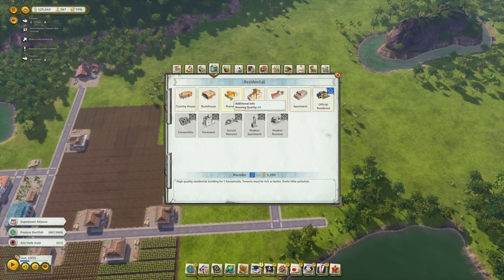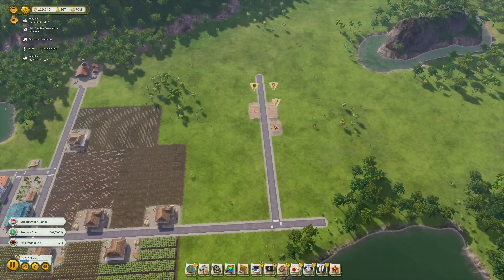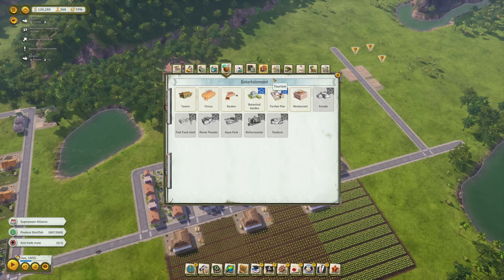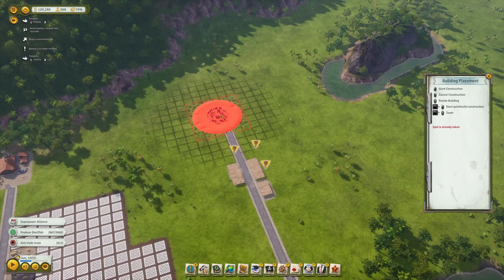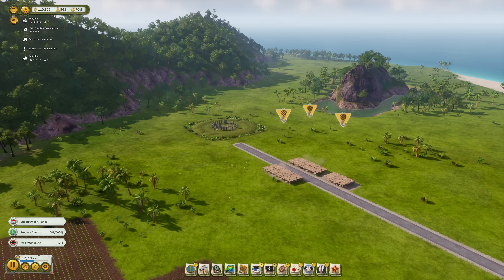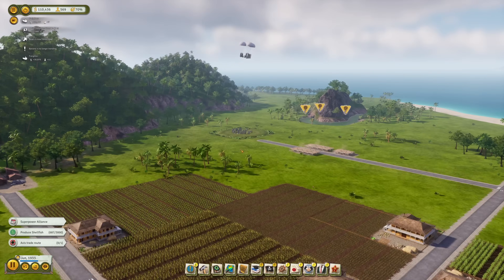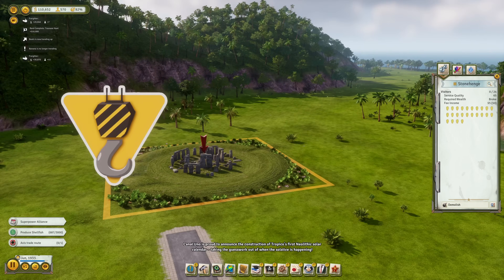Let's get the road up here and prepare some flophouses — one and two. We're also going with a tavern here, just some basic stuff. And we have actually something prepared here — we got a world wonder, ladies and gents! We got the Stonehenge world wonder. It makes trees grow around the monument, increases the renaturation rate, pollution is reduced, and increases all tourist ratings as well. 10,000 cost — we can afford this easily. We can use our Stonehenge monument somewhere over here in the middle of nowhere, casually being dropped. And with that, Tropico has its first monument ready for action.